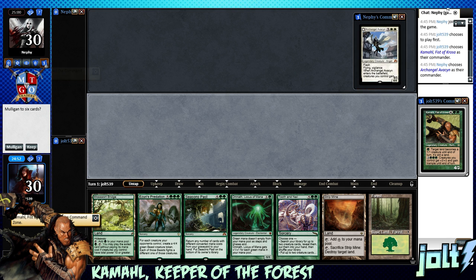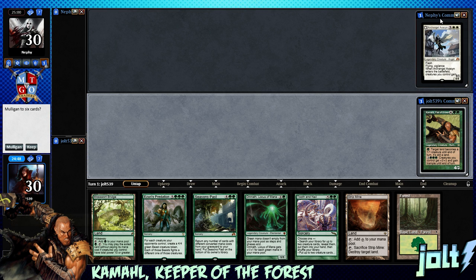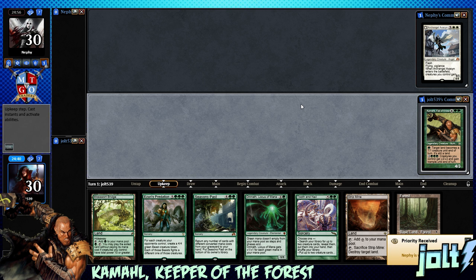Who are we playing against? We've got some Archangel Avacyn. The color identity is red-white, I'm pretty sure on that one. As far as our opening hand goes, we've got Mosswarp Bridge, we've got Omnath, Seasons Pass. Yeah, let's go ahead and keep this one — we've got a little Omnath in here. I enjoy playing with Omnath; he is a very fun magic card in general.